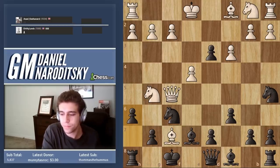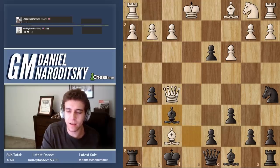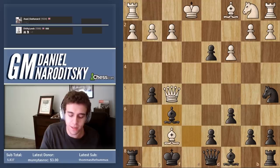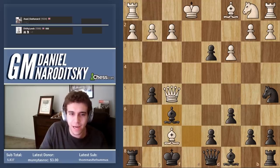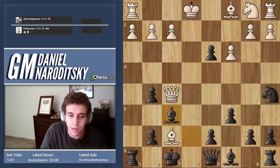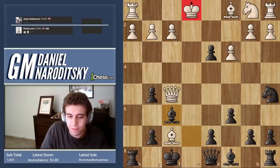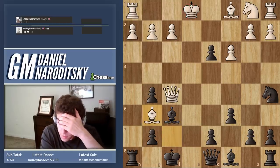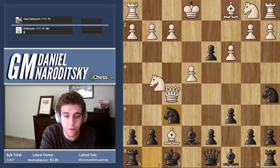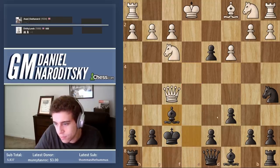Queen a4 would have been the best way to an advantage. After queen d5 he gets into this path of no return where his pieces bite off more than they can chew. E5 counterattacks the knight — takes, takes, takes. Please ask any questions you have here because I know a lot is going on. If we count up the pawns, he's got six pawns, we have seven — we're up a pawn. But more importantly, his king all of a sudden is the one that's unsafe and we're doing fine.